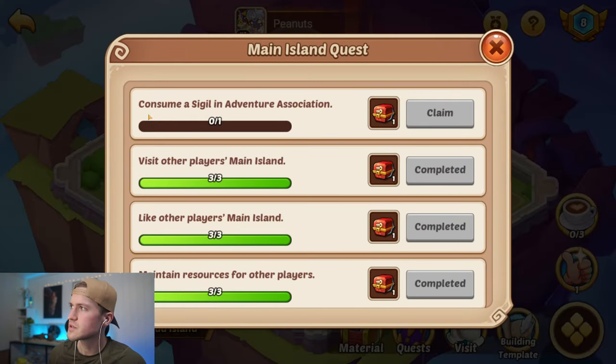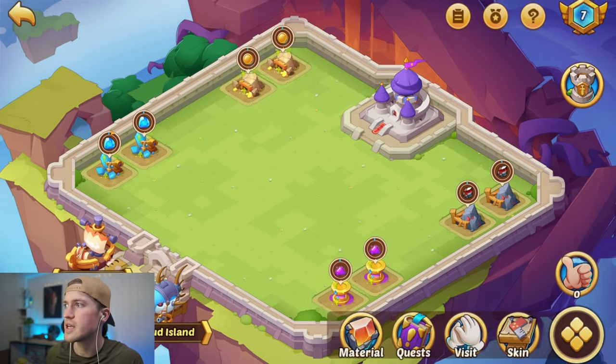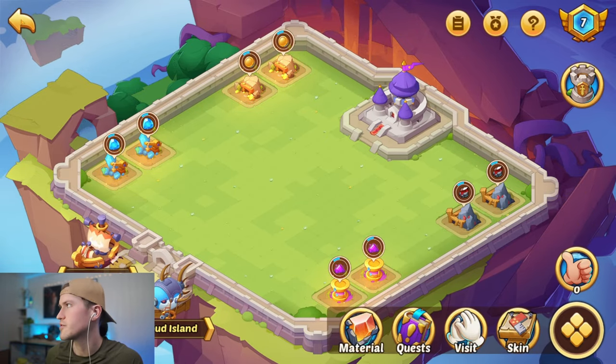This last quest — consume a sigil in adventure association — is something you cannot do until your watchtower is level 20, so don't stress about this. These quests refresh every day, so this is a daily chore that you have to do.